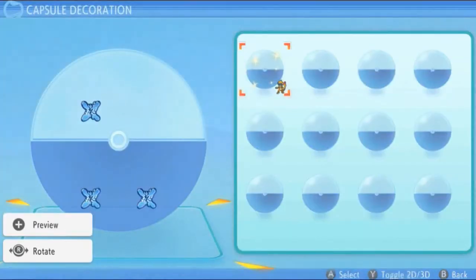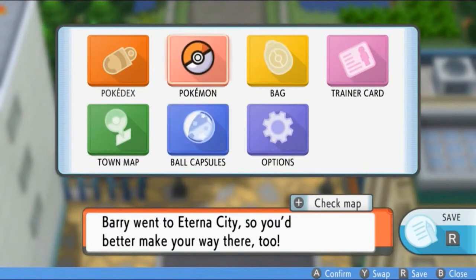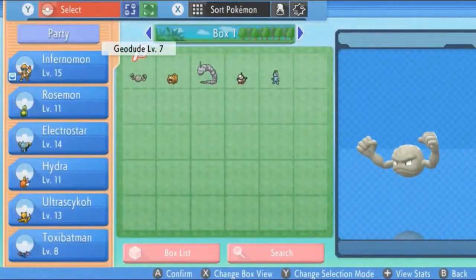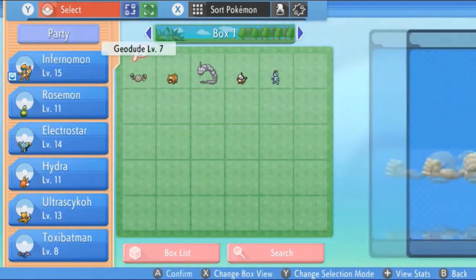We got three stickers on the Pokeball, so now when we battle with Monferno it's going to be decorated. The second thing Bebe gave us was the option to switch out Pokemon from boxes. Just press the R button - just like in Pokemon Sword and Shield - and you can switch on the fly. The only places you can't switch are in Pokemon Gyms or the Elite Four. That's a fair advantage.